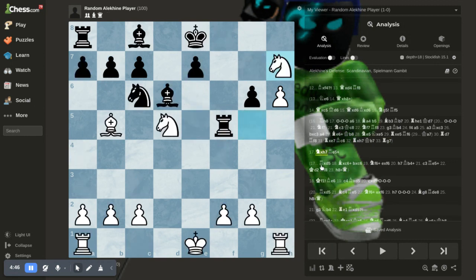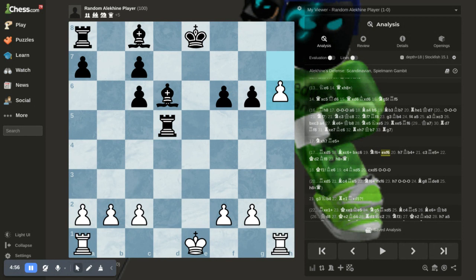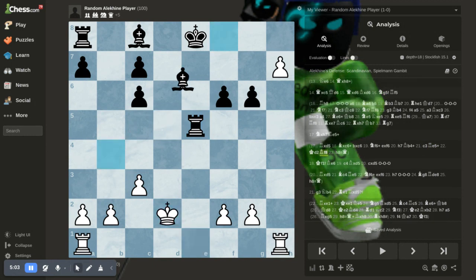After knight takes h7, rook here — check. If you're wondering why it didn't take — sacking the knight — h7, this pawn is unstoppable. Bishop to b4, you block, and you make a queen.